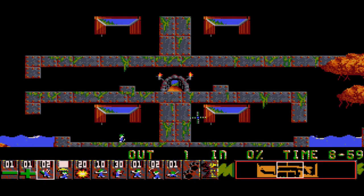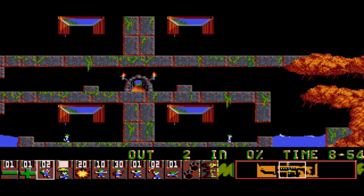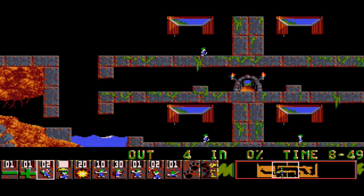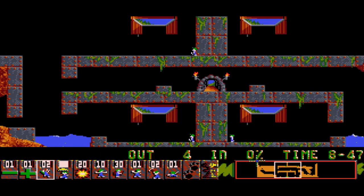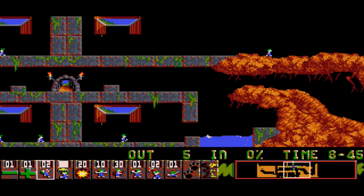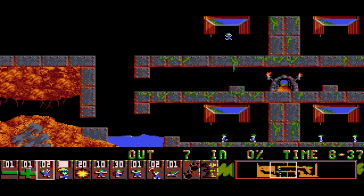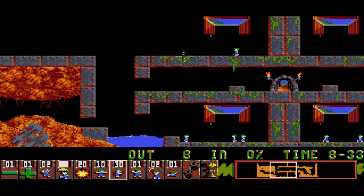There are like four points of entry for lemmings to come out of. Where do I have to get them to? The exit's right in the middle. I've gotta get them all. There's no way to break through the iron stuff in the middle. That guy's heading over there, I can't figure out how to handle this. This guy is my main concern. Oh no - that guy drowned. Alright, we've got lots of building stuff we can do, so I'm going to build bridges over these gaps.